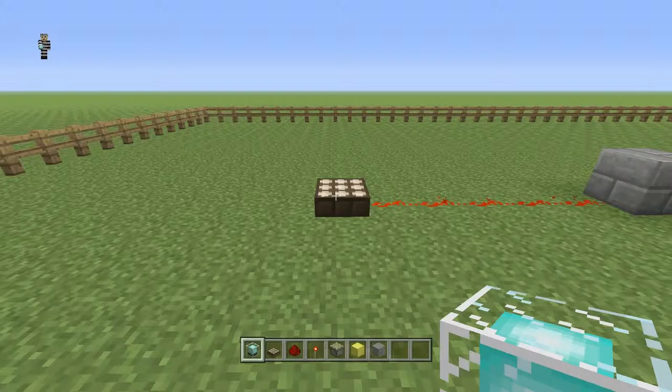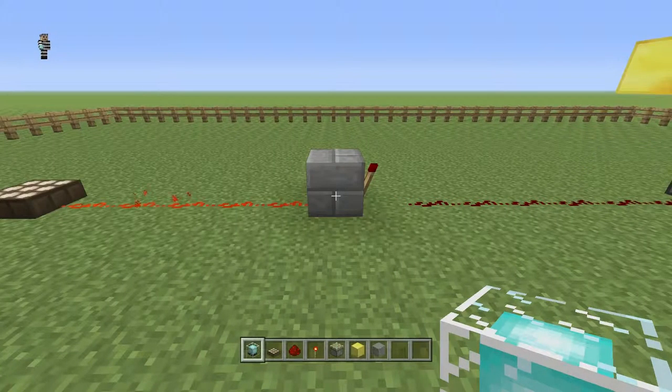The night powered beacon is made up of some very simple components. First, we have a daylight sensor with some redstone running out of it. In the middle of that redstone trail, we have an inverter, which is essentially a block with a redstone torch on the other side. As you can see here, the powered redstone runs into the inverter and then on the other side is powered off.